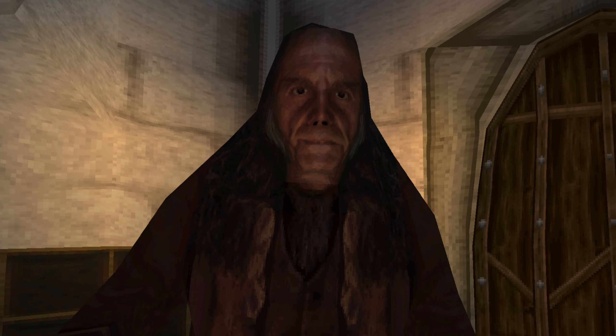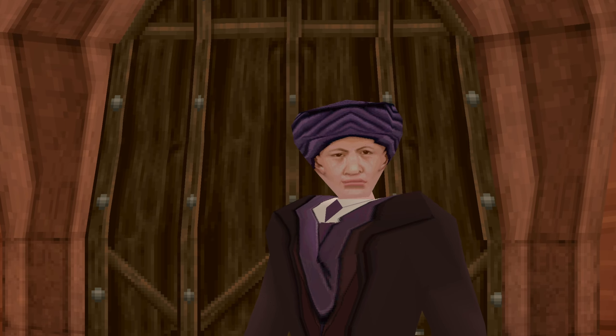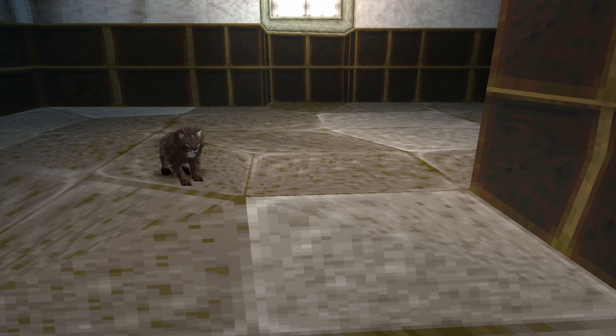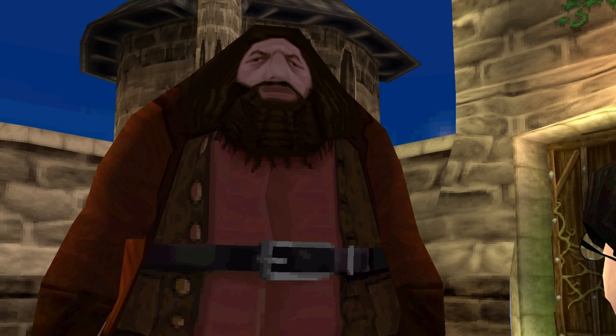Oh my god! Welcome to Hogwarts, home to horrifying humans! Quirrell looks like he's just been squeezed out by the night bus, and Mrs Norris looks like she's just had 5,000 volts blasted through her. And you know how when you try to wrap the tinfoil back over your easter egg, but no matter how hard you try, it never goes back the same? Well that's PS1 Hagrid for you!